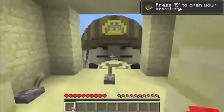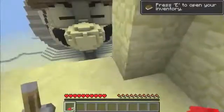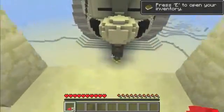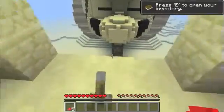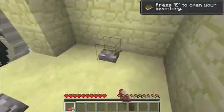So you climb up this main little tower here, and you can look out above it, and you have to try and activate it. Now you need the right code. If you do the wrong one, this thing explodes with TNT, knocks you out, and you die. If you do the right one, then you unlock the next part of the map, which eventually leads to the underground treasure room. So the correct code is top, left, right, just like that.